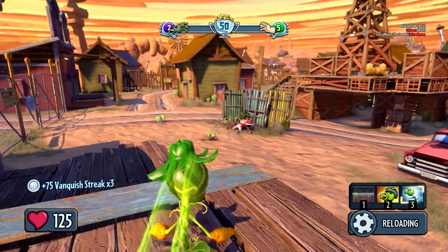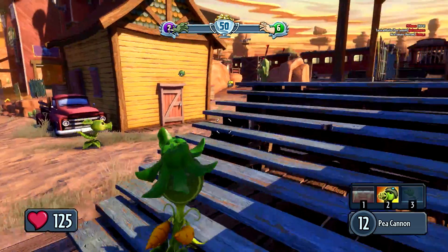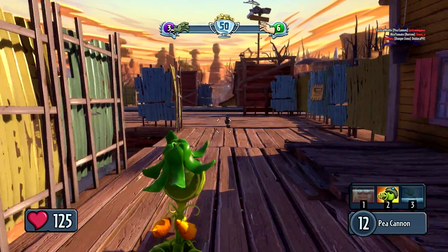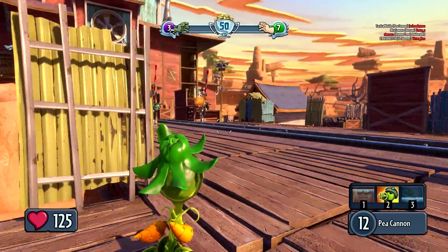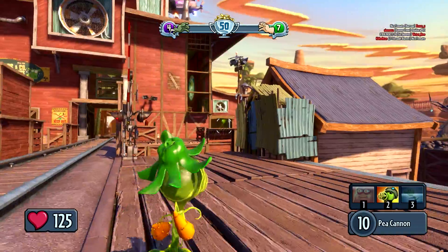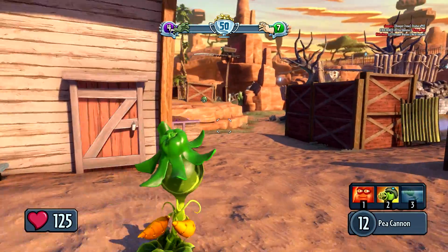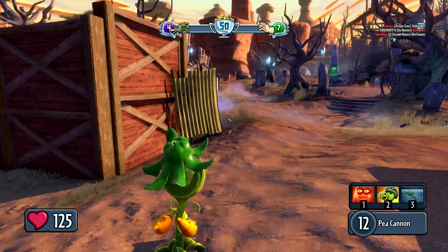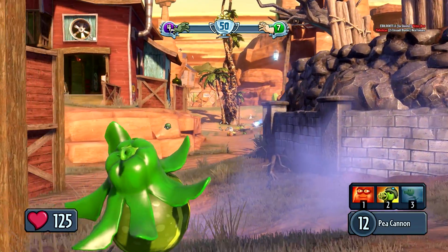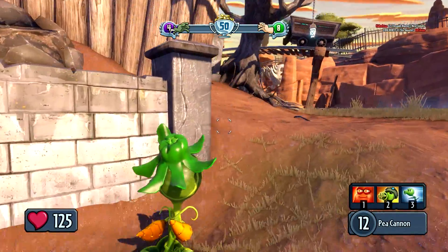If you get away from combat and take cover, your health will regenerate to about half your normal health. So if I have 125 health, I'll get about half back and it regenerates pretty fast. To get back to full health you need to be near Sunflowers — they will heal you, and a lot of people play Sunflower so they'll heal you quite a few times.